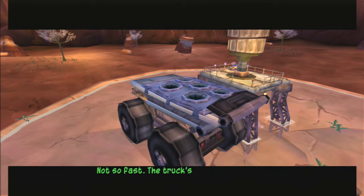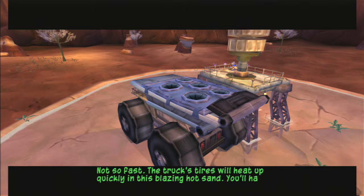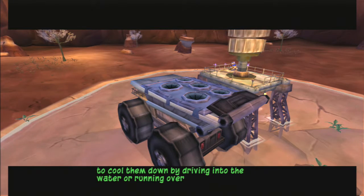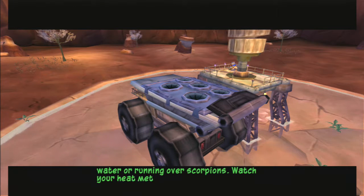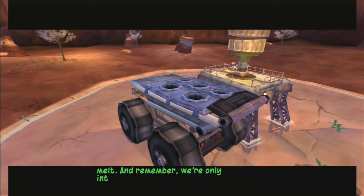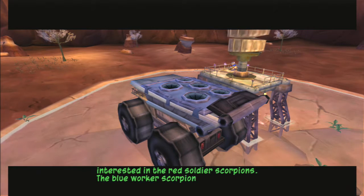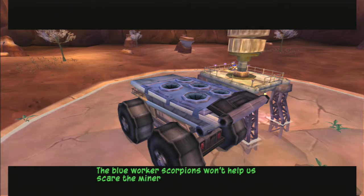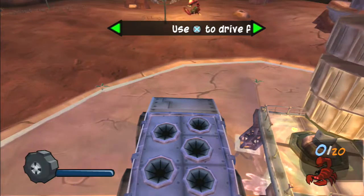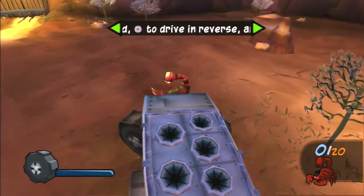Not so fast! The truck's tires will heat up quickly in this blazing hot sand! You'll have to cool them down by driving into the water or running over scorpions. Watch your heat meter to make sure they don't melt! And remember, we're only interested in the red soldier scorpions! The blue worker scorpions won't help to scare the miners off! The truck controls are straightforward — hold the X button to go forward and the square button to drive in reverse!